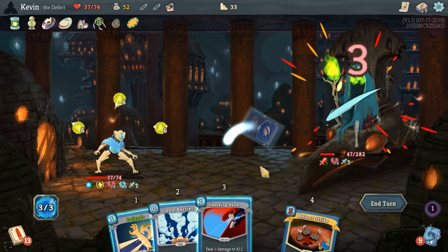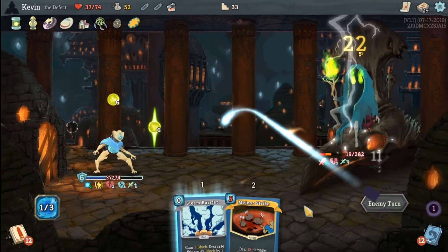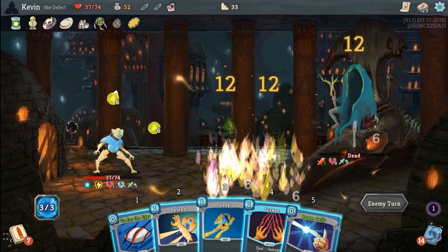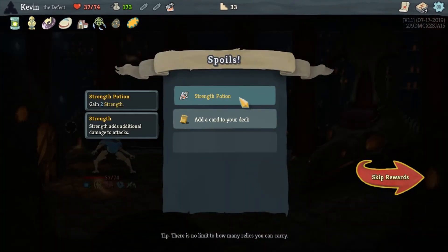Defect's keen focus on victory allows them to annihilate targets with ancient harnessed energy while still dishing out massive blows and denying the enemy assault. Defect may be the jack-of-all-trades, but is no jester in trumping the Spire.